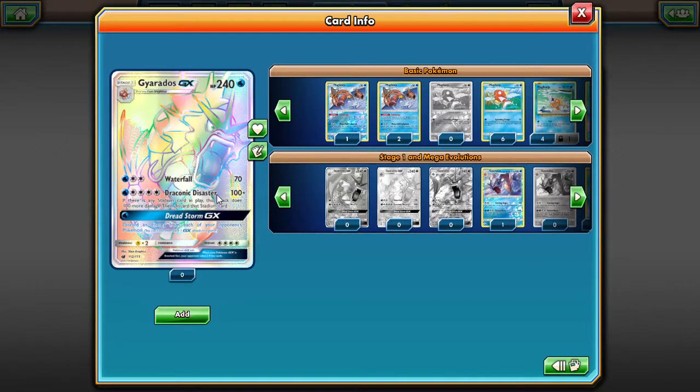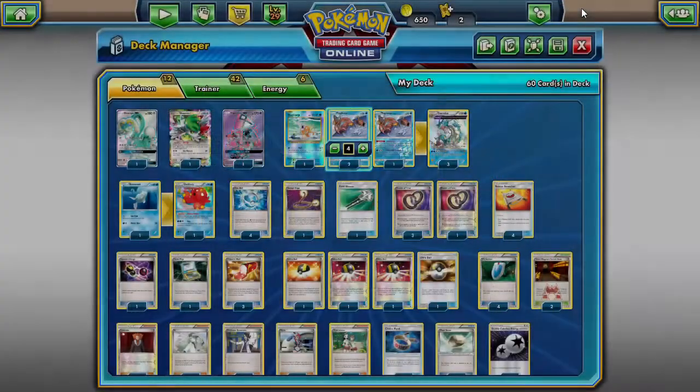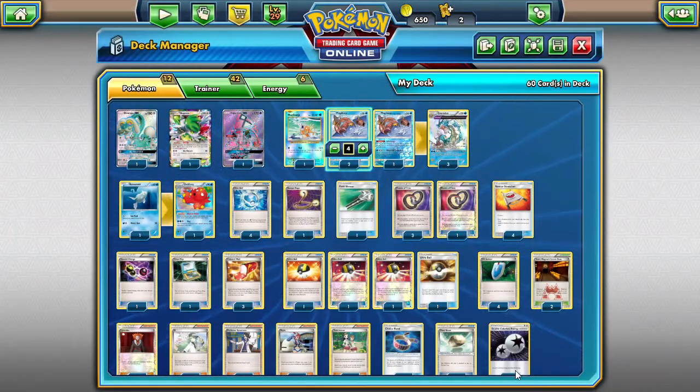The reason we're not playing the Gyarados GX: one, we don't have any Gyarados GX's, but two, it attacks with Double Colorless and Draconic Disaster takes way too much energy to set up. The 240 HP is amazing, but it's just not possible for our Gyarados to pull that off.